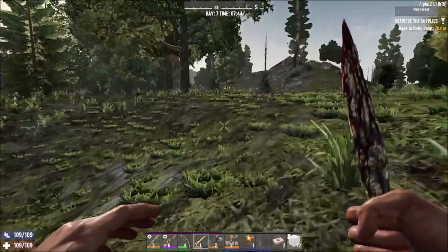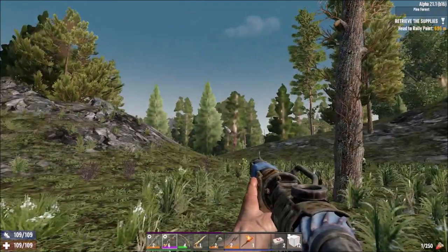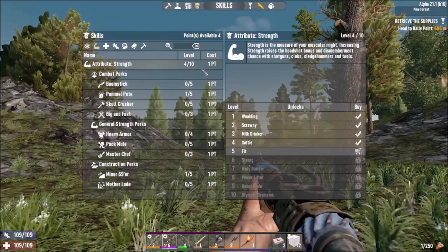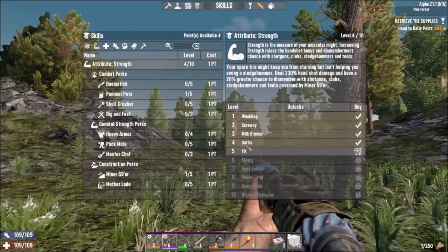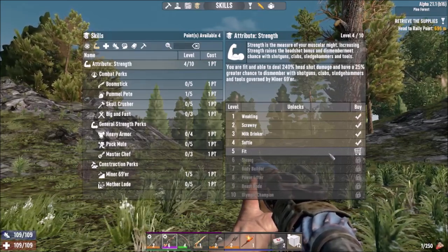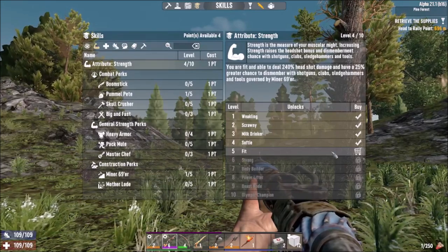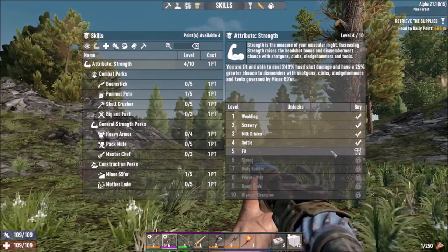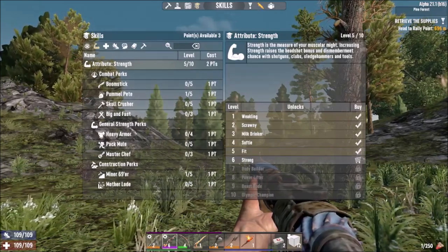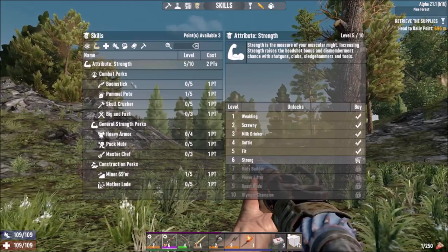Let's go to the skill screen for a moment. We got a bunch of attribute points we should dedicate to something. It could become Fit — what does it change exactly? Deal headshot damage, have 25% greater chance of dismember, and the percents go up. Also, tools governed by Miner 69er. I'll just get one more strength point — might as well. I think strength also helps shotguns, sledgehammers, and tools, so stuff like that becomes better.